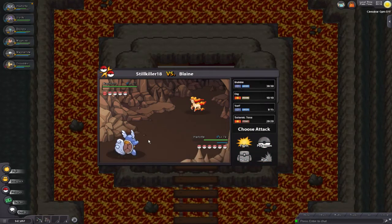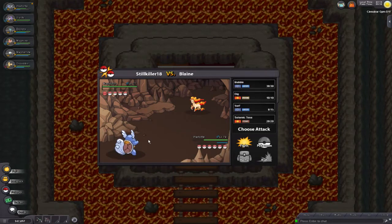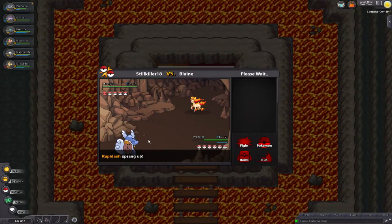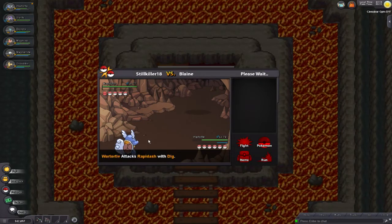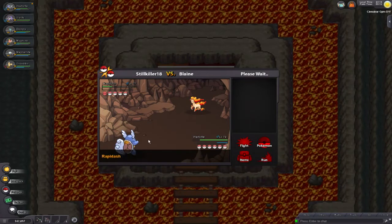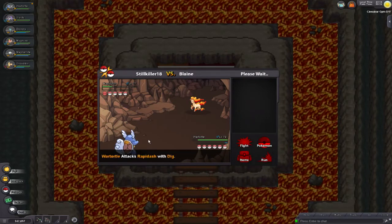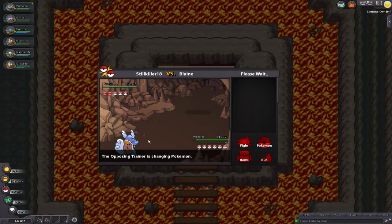Blaine time. We're going to do as much damage as fast as possible. On Rapidash — if you dig on Rapidash, she'll bounce up in the air, she'll try to paralyze you but she'll miss. You'll go second and boom. Perfect strategy — use dig on Rapidash. That will get you the win. Rapidash was no match, did nothing.